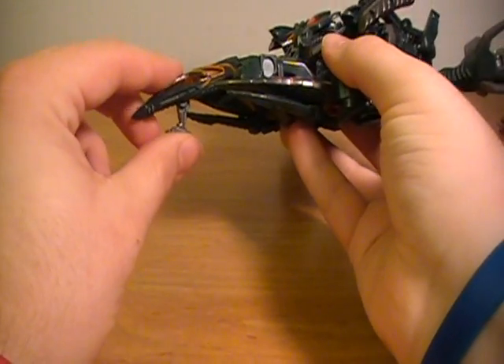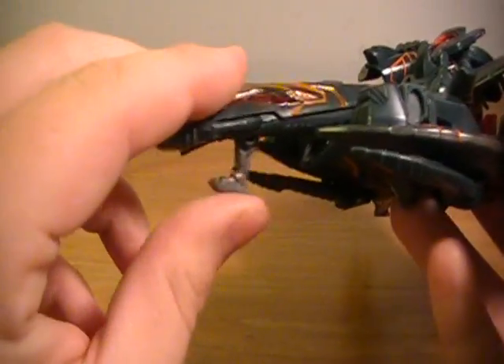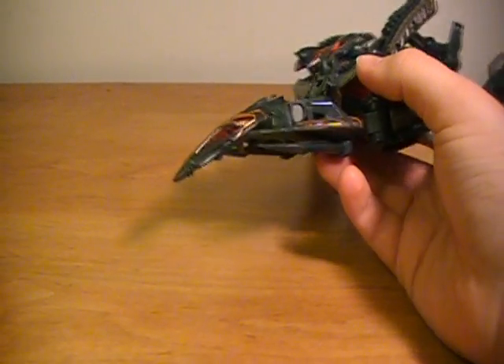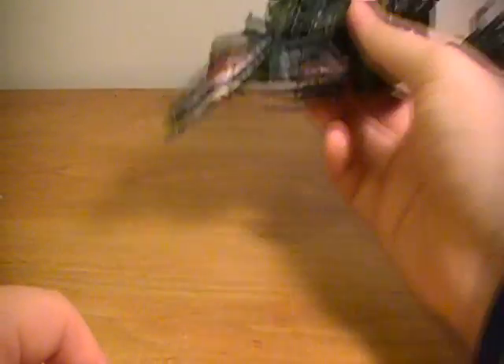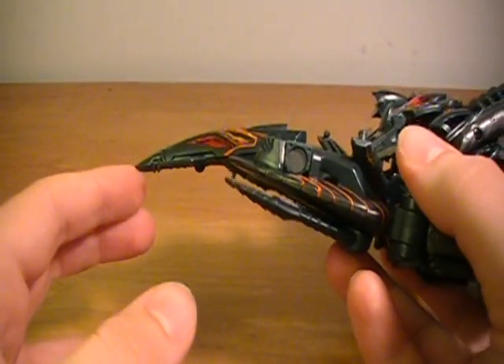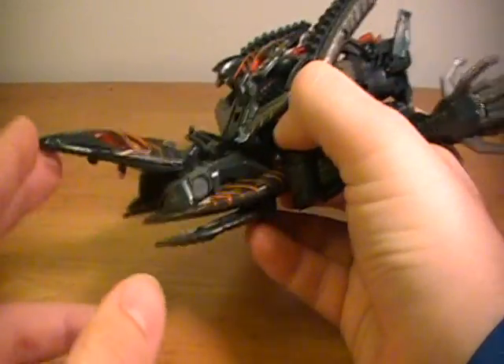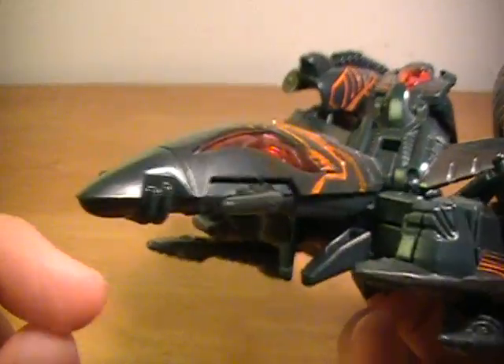He doesn't roll, which — other Earth jets like Starscream roll because they have landing gear. But he does have these little landing gear that look kind of like skis, and they fold up. There are two here, one here and one there, and they fold up so you can get some action out of them. One thing about the nose of the jet is that it doesn't quite line up with the rest of the jet — it kind of slopes down and makes the jet look a little dopey, maybe even a little sad. You can tilt it up so that it lines up with the rest of the jet, but it doesn't stay very well — it's kind of floppy.